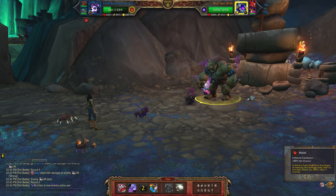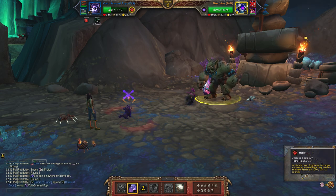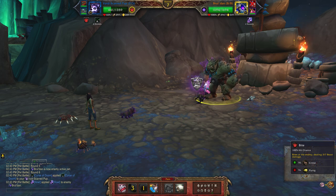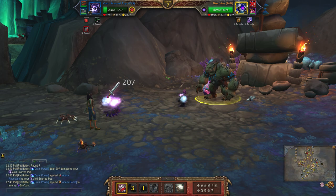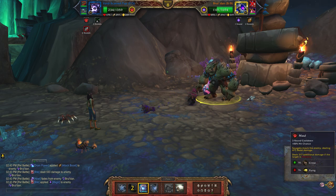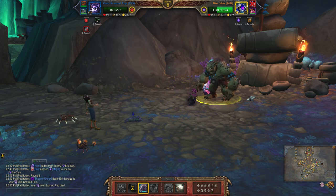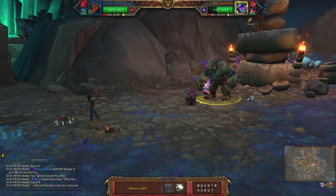When the second pet comes in you're going to use howl, bite, and pal. Then bring in your second pet.